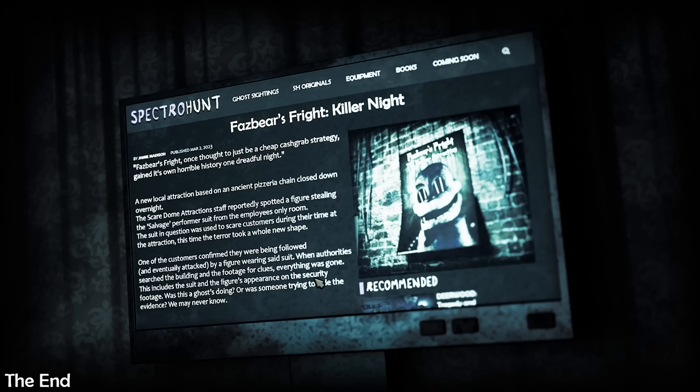6 AM — I like that, brings back memories. We actually survived — that's surprising, you never survive in these. News article: 'Fazbear's Fright Killer Night — once thought to be a cheap cash grab, this attraction gained its own horrible history. One night a figure was seen stealing the salvage performer suit. One customer confirmed they were followed and attacked by a figure wearing the suit. Authorities found nothing — the suit and the figure's appearance on security footage were gone. Was this a ghost, or was someone hiding the evidence? We may never know.'